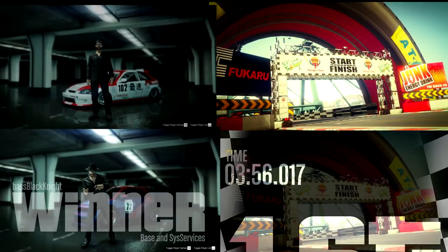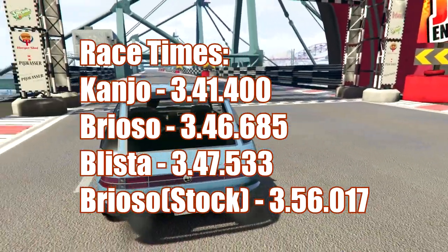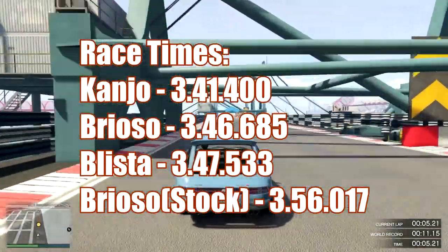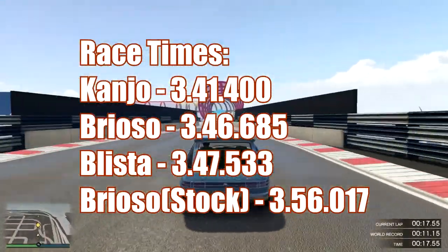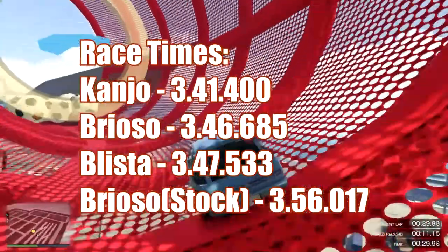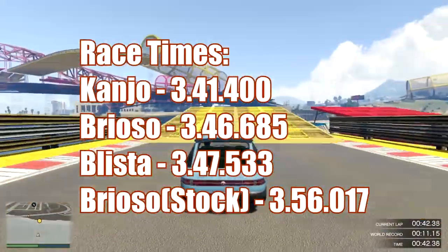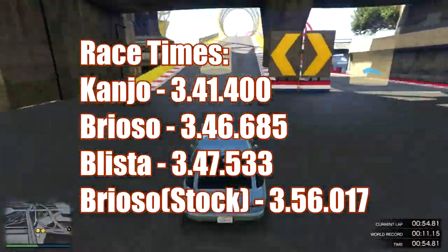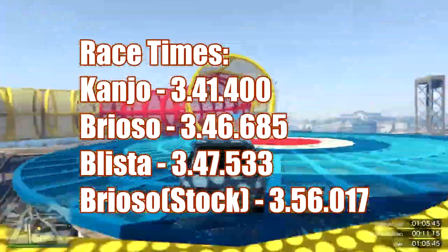I'm not sure if they intended it this way, but Rockstar have created a situation very similar to the top two in the Supercars class. The Emerus is the fastest car, but it's touchy — it tends to spin out if you overdrive it. The Krieger is just about as fast but much easier and more stable to drive. Similarly, the Kanjo has a much higher top speed than the Brioso, so this could be a case where the Kanjo becomes your go-to car for stunt races, just as the Devastate or the X80 Proto used to be the fastest stunt car.